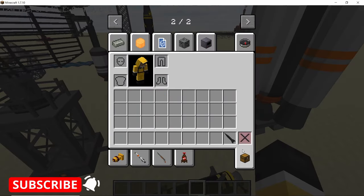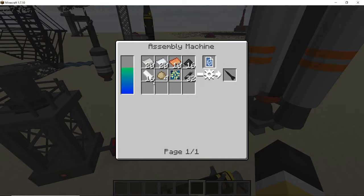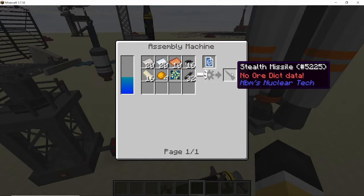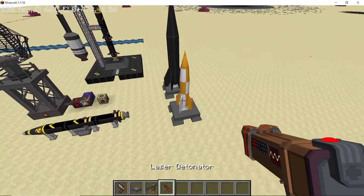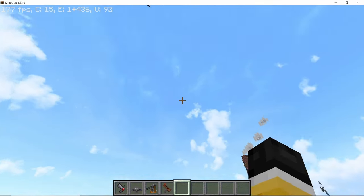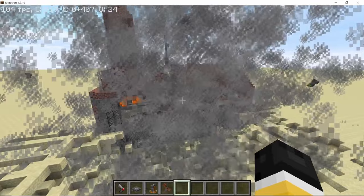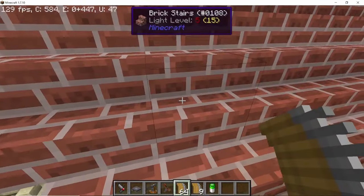Next we come to the stealth missile, crafted using the following recipe. It's not too expensive, but what's important is that it can bypass any radar or CIWS turret — nothing can target it except for a force field. I placed a turret which already destroyed one missile before, but not the stealth missile. The stealth missile went right through the turret and actually destroyed both the turret and the building.